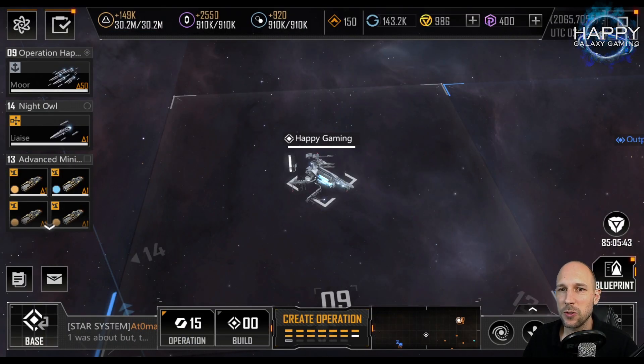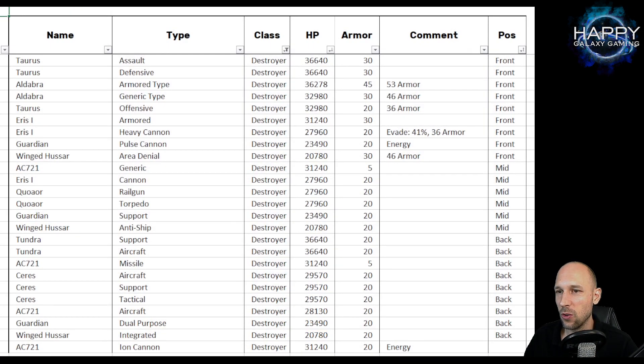Let's take a look at the ships we have available. As always, let's look first into an Excel sheet to have an overview. I already sorted the ships by position. The only ship I'm not completely sure about is the AC721 with the iron cannon — so far what I see is that all, or at least most, ships that have energy weapons are front row. Maybe someone can confirm if it is front row or not.